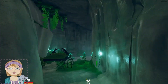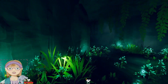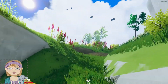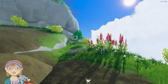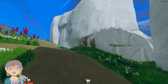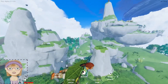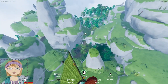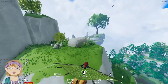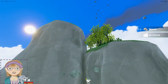You do get recipes for sails, and of course we already have the helm and rudder, so you can actually set up your island to be a giant airship. Let's see — let's go down.